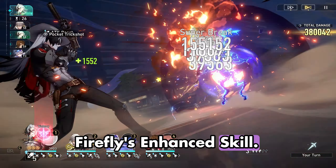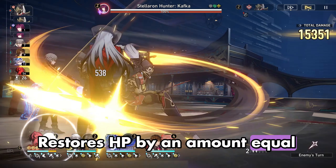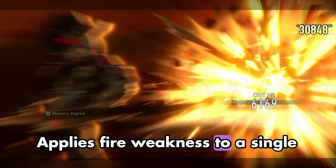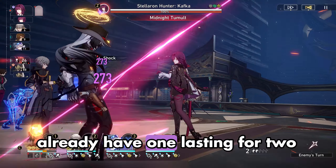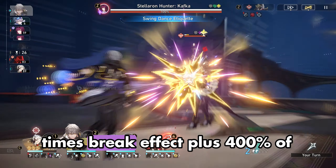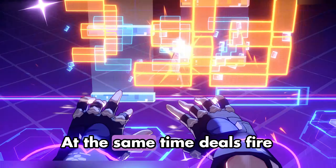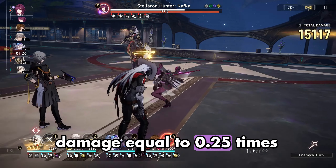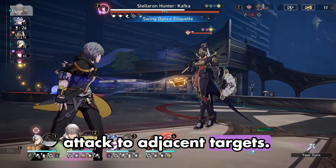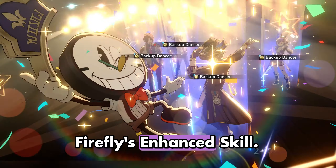Firefly's enhanced skill, Firefly Type 4: Death Star Overload, version 1: restores HP by an amount equal to 35% of this unit's maximum HP, applies fire weakness to a single target enemy if it does not already have one, lasting for 2 turns. Deals fire damage equal to 0.5 times break effect plus 400% of Sam's attack to the target enemy. At the same time, deals fire damage equal to 0.25 times break effect plus 200% of Sam's attack to adjacent targets. The break effect taken into the calculation is capped at 360%.